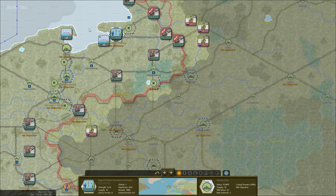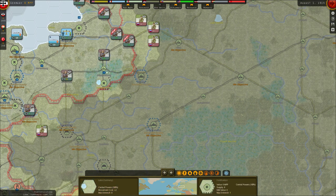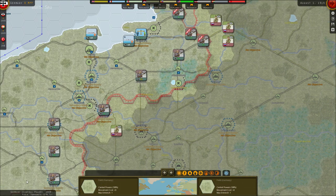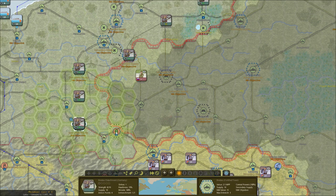We'll go back to Königsberg, which is a national morale objective, so this will have to hold. It matters a lot if some of these provinces are taken. We've got three detachments here but none protecting us to the south. I'm going to send this detachment to protect Katowice.